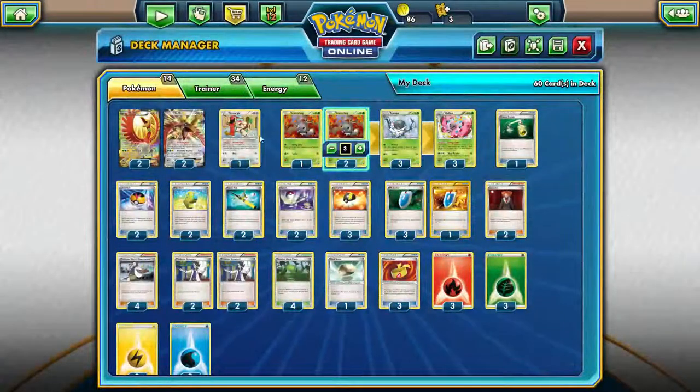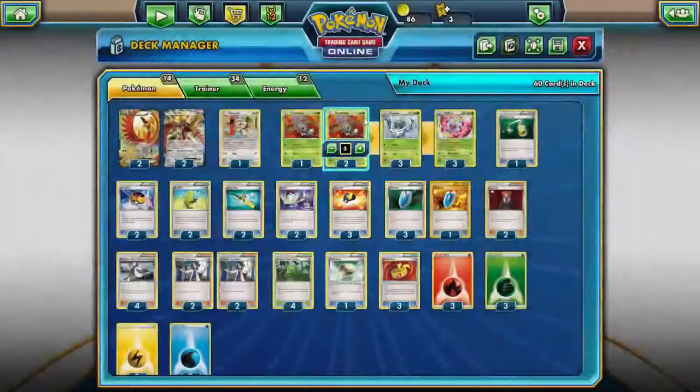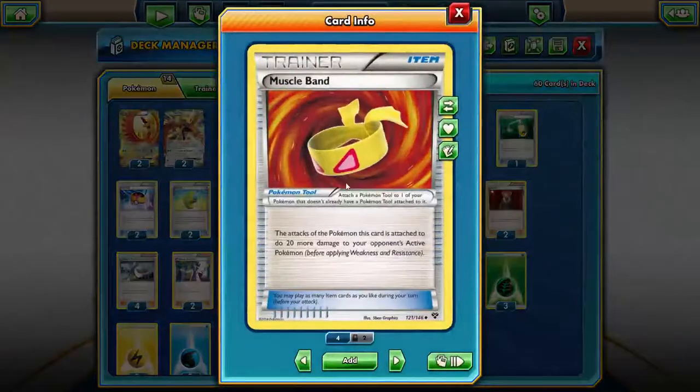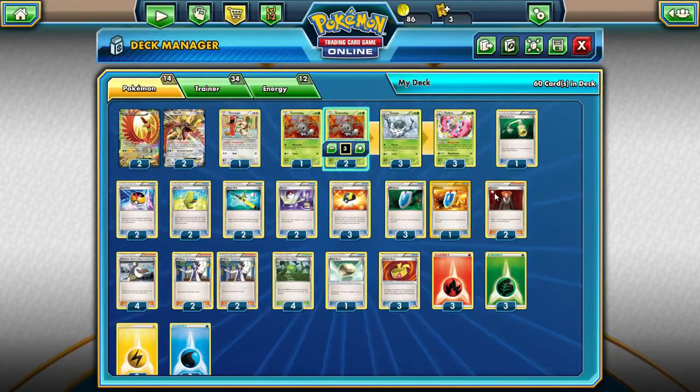The next card we're running is Smeargle. If we double up on energy and one of the energies we actually need gets discarded, we can just throw Smeargle in there and start attacking. Muscle Band here for 150 damage because you need the extra damage. And if you hit 150 and snipe the other bench EX, you can get 4 prizes just like that.